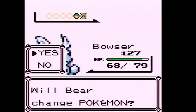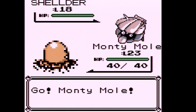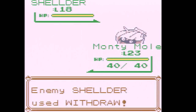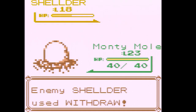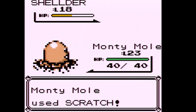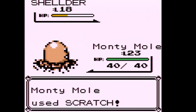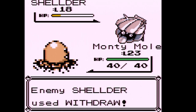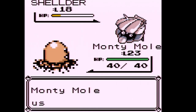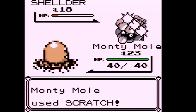A Shellder has really good physical defense so I'm a little concerned. It's using Withdrawal, so I think it's going to survive a Dig. Let's just try to scratch this thing to death since I don't think it knows Aurora Beam yet. It's constantly using Withdraw — looks like we're only taking out one HP at a time.